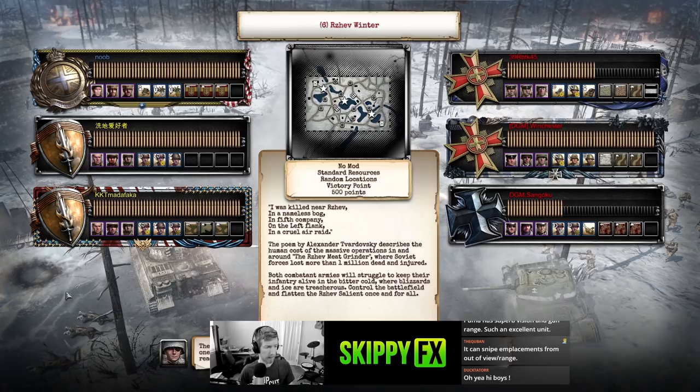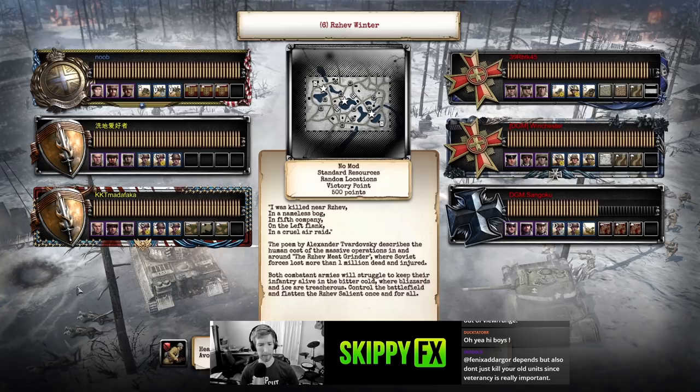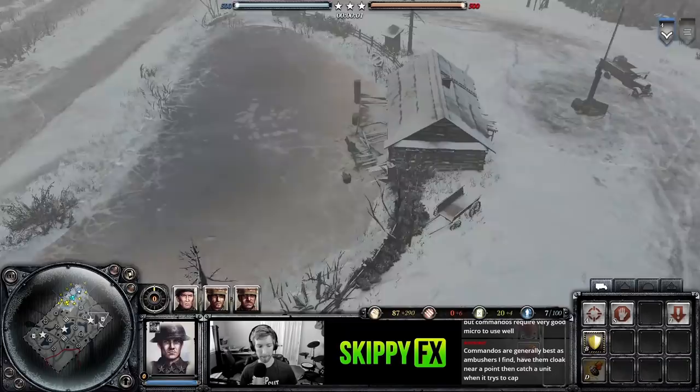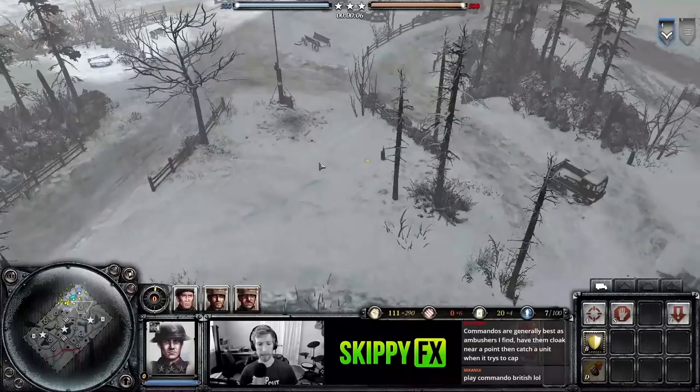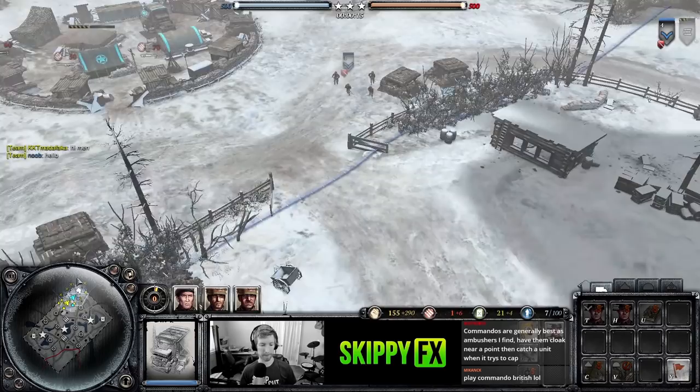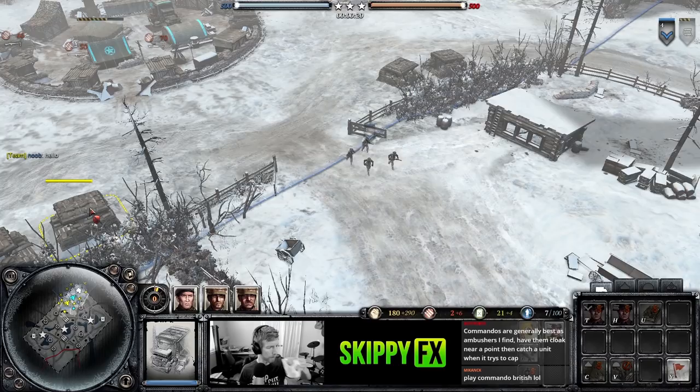Game two with the Brits — we're going to make different choices. We covered emplacements, so we'll try to avoid them unless we really need them, and we'll give a taste of the armored car. We'll put our forward assembly a bit more aggressive this time. I'm going to start with an MG because we have our fuel in this corner — odds are the enemy will probe it, so an MG would be nice to keep them away.